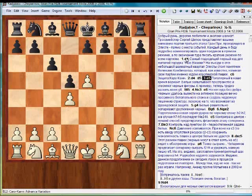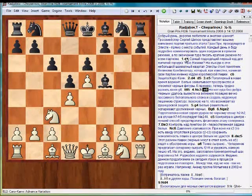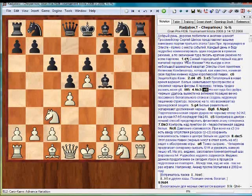A popular variation in our time. White is taking over space and confining Black's pieces. For example, now it is difficult to develop the Ng8. But as they say, every cloud has a silver lining — Black was able to actively develop the usually forever passive light-squared bishop and come up with a solid pawn structure, one that we usually see in the French defense.